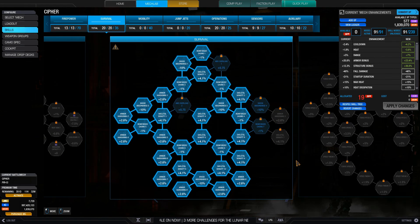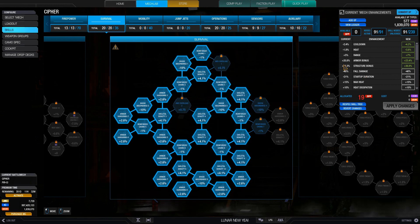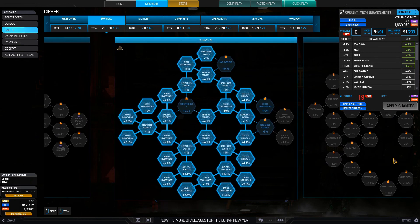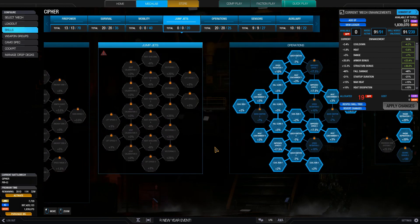As for survival, I intend to put in quite a lot of skill points here. I've got mainly this side filled, except for 4 nodes and the EMS nodes. That will basically give me an armor bonus of 23.4% and a structure bonus of 37%, making the most squishy mech in the game noticeably harder, as you will see in the gameplay.